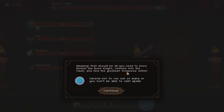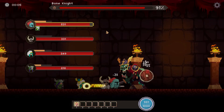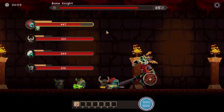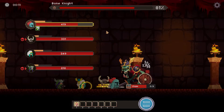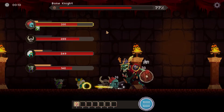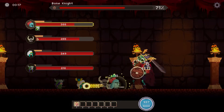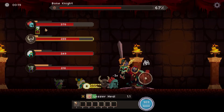That should be all you need to know. To beat the Bone Knight, venture into the vault and find the greatest treasures within. Careful not to run out of mana or you won't be able to cast spells. So far, very good first boss — just a normal Bone Knight undead knight. Better go ahead and start healing and paying attention to the actual fight. Not a very hard one; he doesn't really do much.